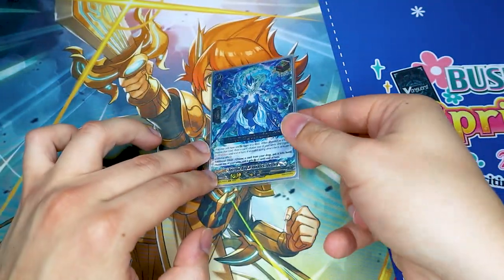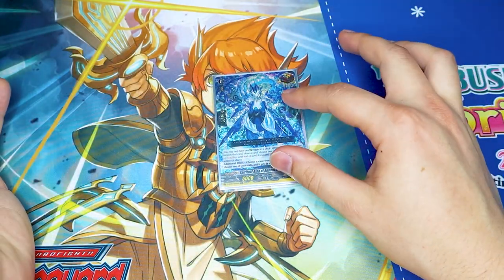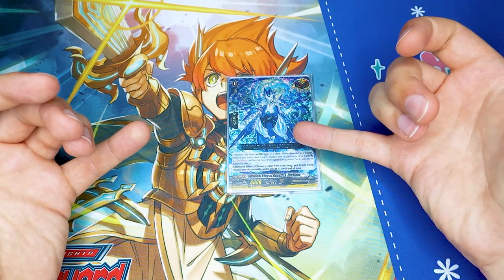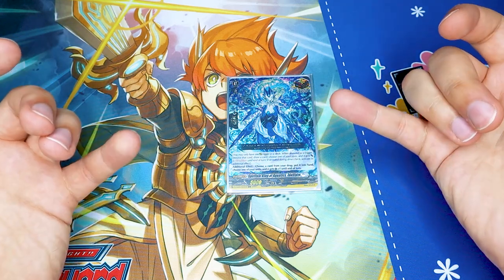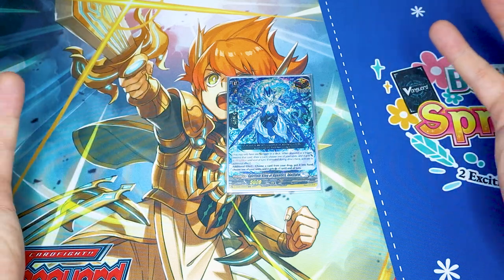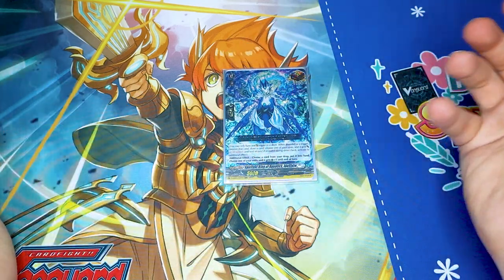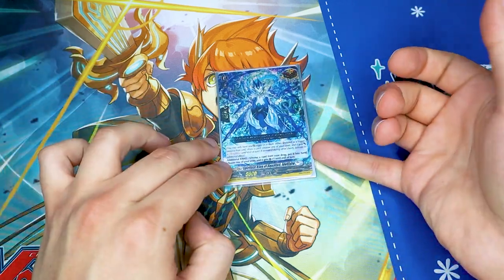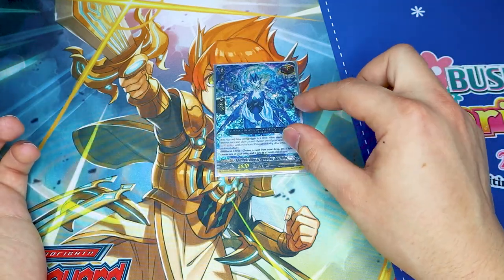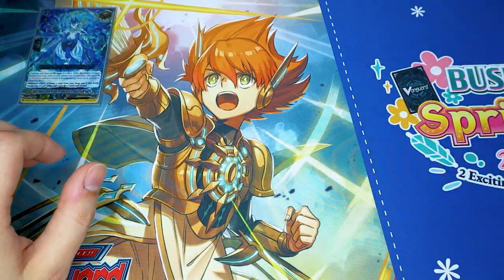Moving on to our trigger units. For our over trigger I decided to go with the Blue Spiritual King of Aquatics, Eidos Faro. The reason is that if you use the Armored Dragon over trigger you'll deck out from all the rear guards drive checking — you just go through your deck so fast. The initial effect lets you choose a card from your drop, add it to hand, and give a unit an additional crit. This is really good — if you have Moxlash on the board and Wonderezel in drop, you can add Wonderezel to your hand so that when you swing Moxlash you have a call target. Or maybe you need a specific target during your offensive turn, like Percival or a heal trigger for G-guarding next turn. It also gives something a crit which is really good offensively — this actually helped me win a game against Eradicators in Toronto.